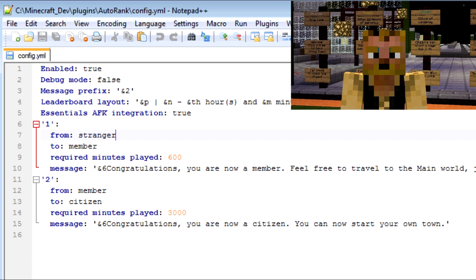Here's the configuration file. This is pretty much default — you just put 'enable' to true, 'demo mode' to false, and then this sets the color, which I believe is green. You can also set the leaderboard layout here. Interestingly, you can enable Essentials AFK integration so if your players go AFK, it no longer tracks time while they're AFK. That way they can't just sit there AFK to rack up play time.